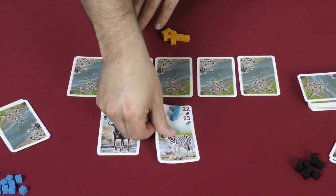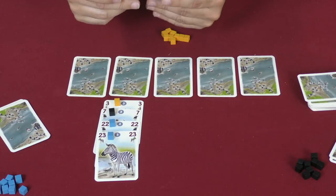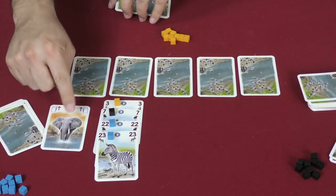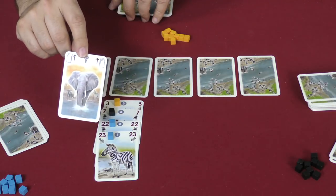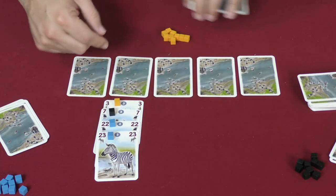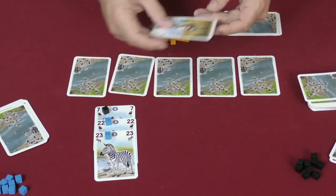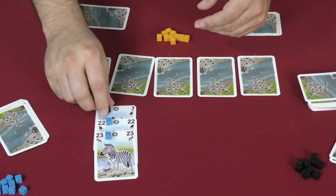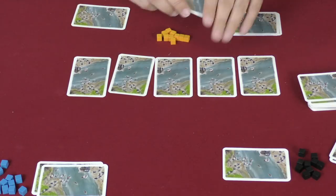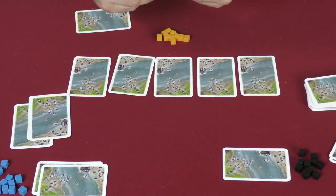You can also play an elephant. You pick which river crossing the elephant affects, remove it from play, and there must be at least three animals there for them to cross the river. All those animals cross — each player gets their tokens back and puts the cards they crossed into their scoring pile. The player who played the elephant then replenishes their hand.